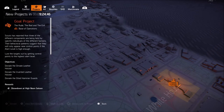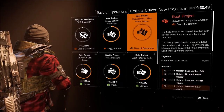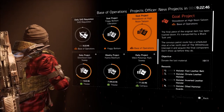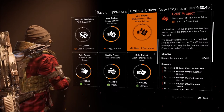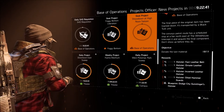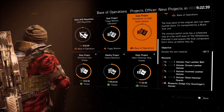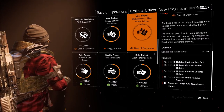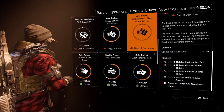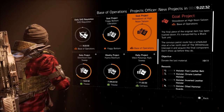Once you do, you will be given one final project: 'Showdown at the High Noon Saloon — the final piece of the original item has been tracked down. It's transported by a Black Tusk unit. The convoy's patrol route has a scheduled stop at a bar northeast of the White House. Intercept it and acquire the final component. Don't show up before they do.' That last part is a big thing — if you show up at noon right when they're about to spawn, it'll mess it all up. Hang back about a block or so and push forward when the time is right.